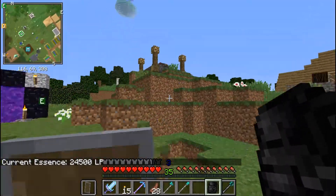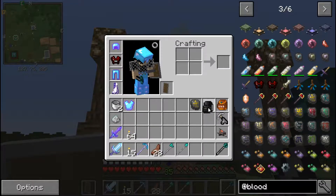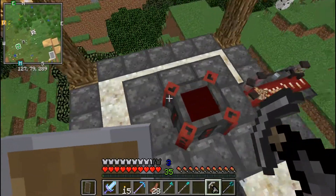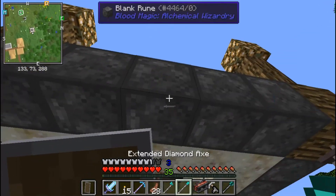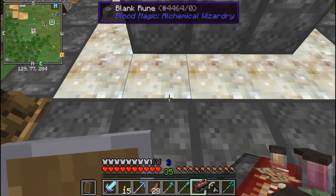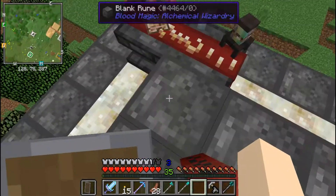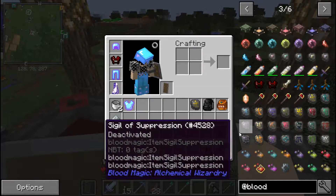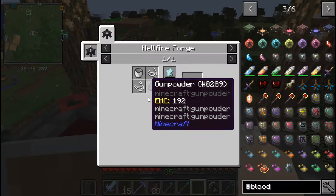Let's throw that in there and see what other sigils we can make, because I do want to get all of them - some of them are really really useful to have. We have air, we have water, we have lava, we have divination. What is next? Void - reinforced slate. Oh yeah, this one we can do too!